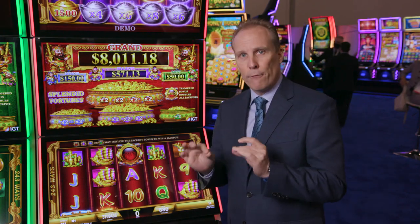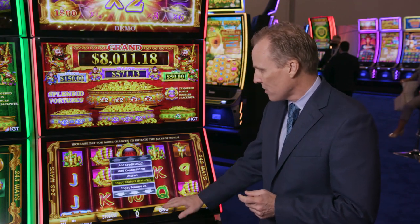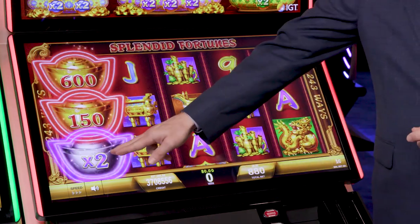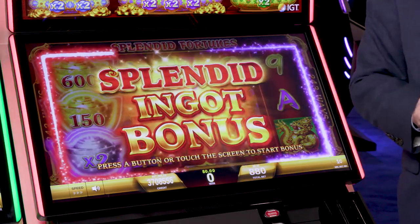My favorite feature in this game is a tweak on a hold and spin, and I'm going to show how that works. It's called the ingot feature, and all you need to trigger it is one credit ingot and one multiplier ingot.